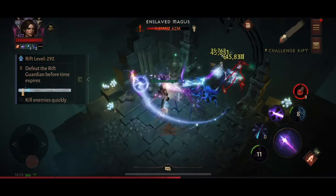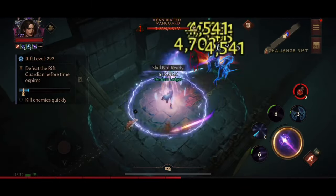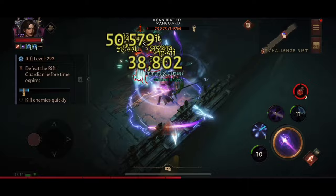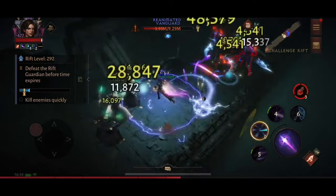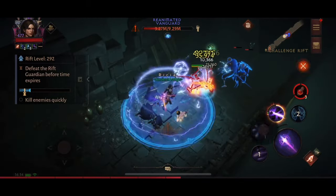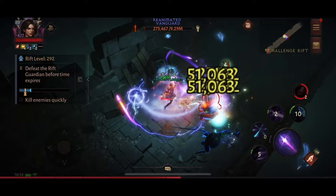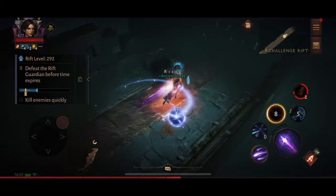Ideally I want to be back in the top 10 — my top 10 spot didn't last very long last time, as quite a few people seem to swap to wizard to set a score and then swap back. Maybe it's the easier leaderboard since not that many people play wizard now. It's not the strongest class currently, but I still love wizard and will never swap from it. We've got some more elites here; the worst thing in this rift is the ranged mages which make it more difficult, but so far we're making good progress.